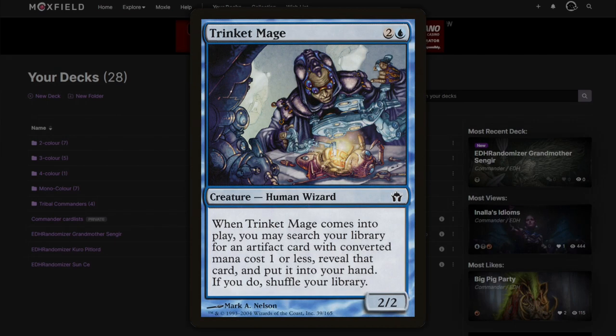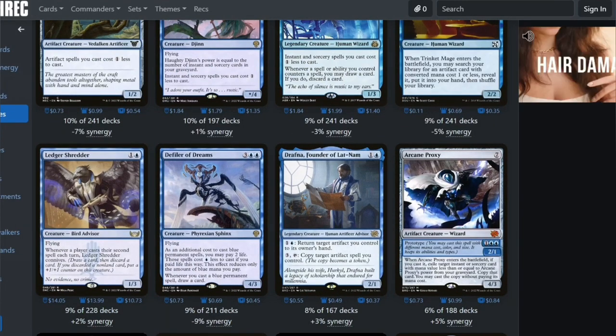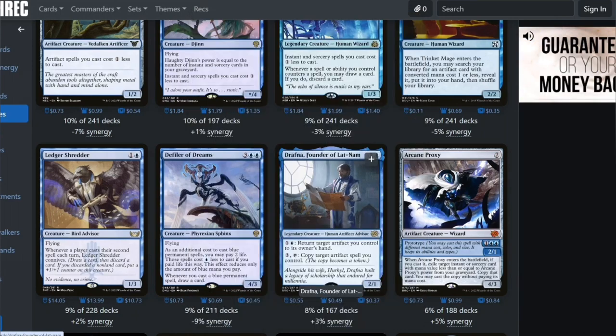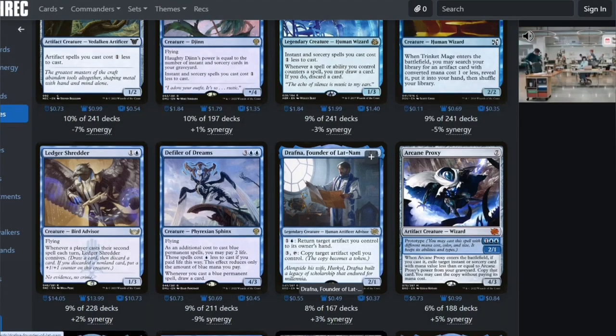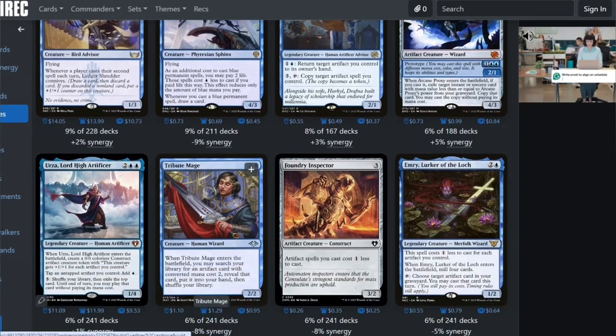We'll run Trinket Mage because you can fish out Sol Ring if you don't have it. Drafna, Founder of Lat-Nam — definitely — because with Drafna you can put an artifact back in your hand, recast it, re-triggering her ability when the turn's over. The Folio of Her Dreams and Copy Target Artifact — so you could have two Sol Rings or two mana rocks.